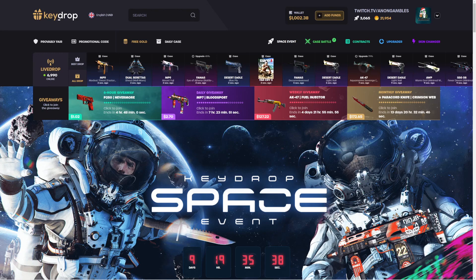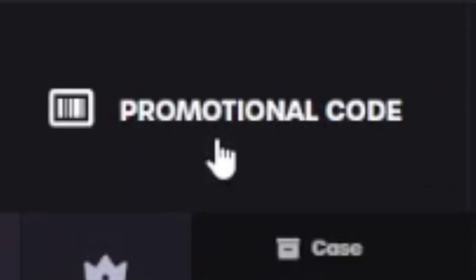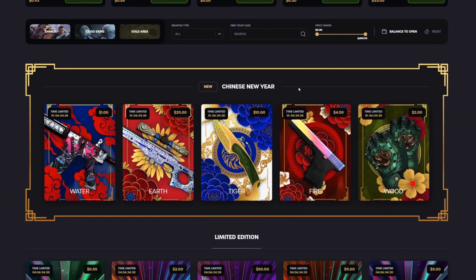Yo, what is up guys, we're in case opening again today. If you guys want to head over here and get some free money to mess around with and a five percent deposit bonus, click the promotional code button right here, use my code ANONYT — A-N-O-N-Y-T, stands for 'not on YouTube' — and then click collect.